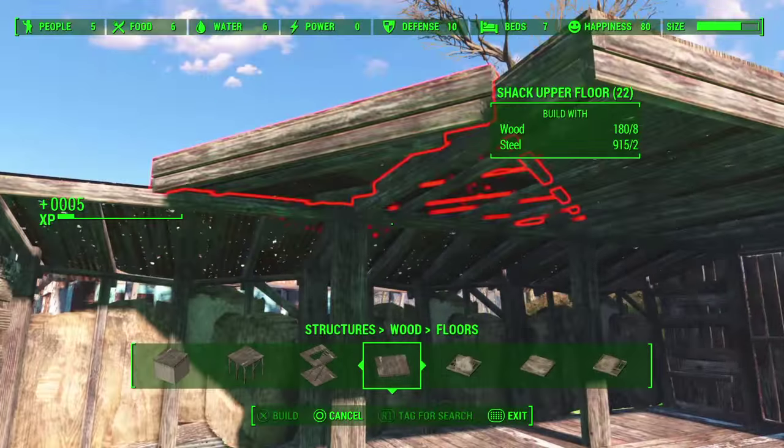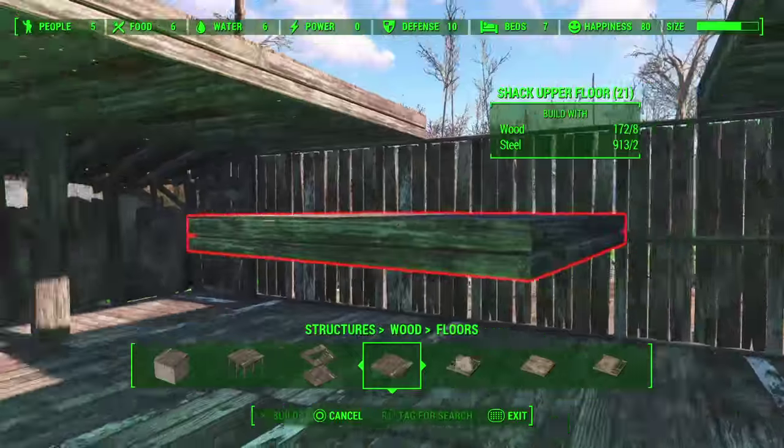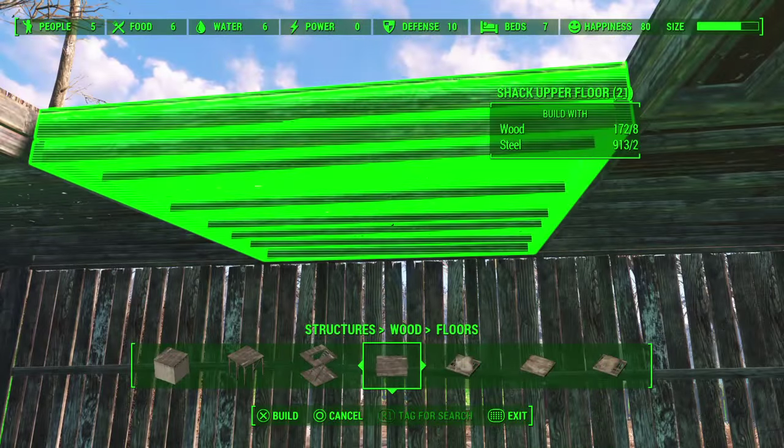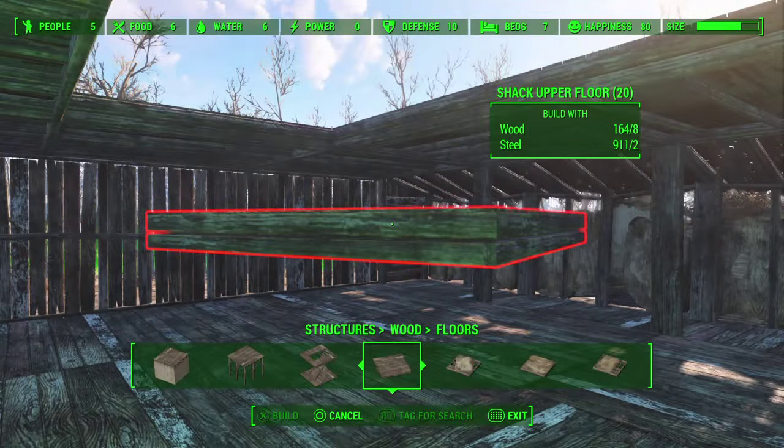I'm not going to do the whole second floor here — that is the only piece with double thickness. I'll put one right there and then start working on our second layer.